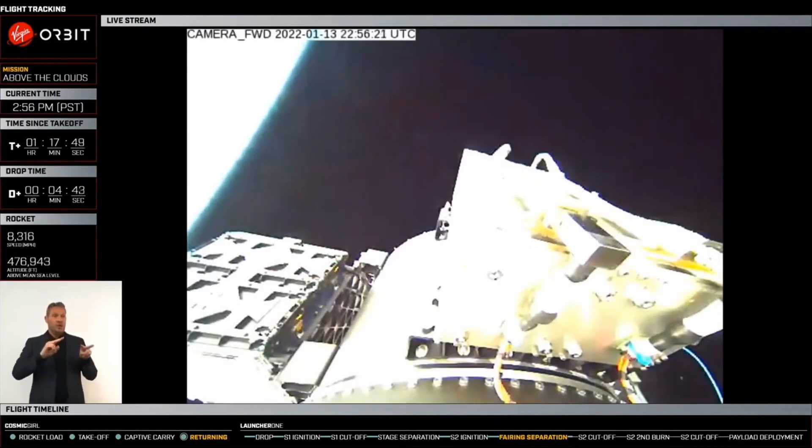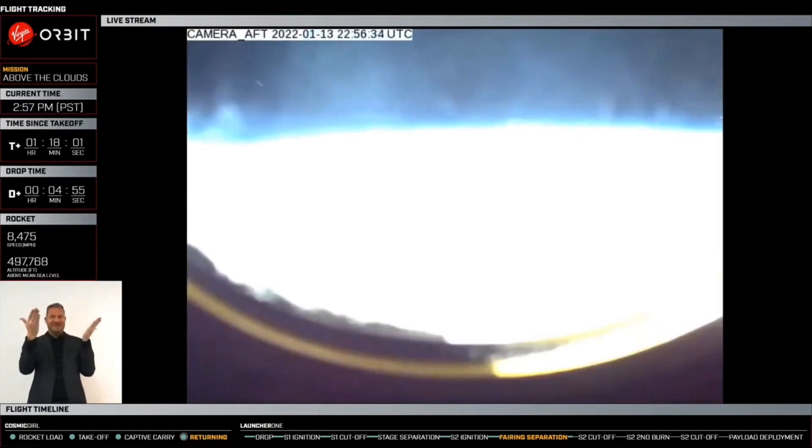There's our integrated payload stack. To our seven customers, welcome to orbit. We have more time in the schedule before the payload deployment, but Launcher 1 is in space. What a beautiful sight. And we're getting word now that we're having great connection with all of our ground stations.